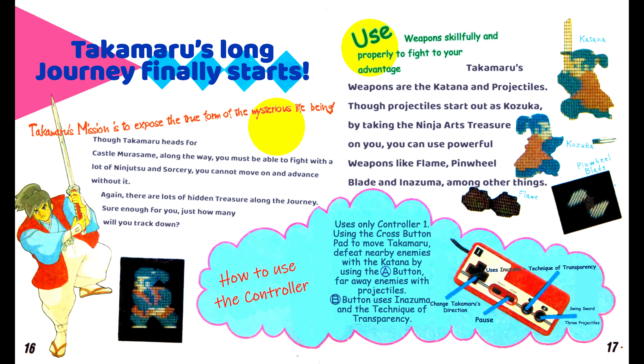Takamaru's mission is to expose the true form of the mysterious life being. Though Takamaru heads for Castle Murasama, along the way you must be able to fight with a lot of ninjutsu and sorcery — you cannot move on without it. There are lots of hidden treasure along the journey. Just how many will you track down? Use weapons skillfully and properly to fight to your advantage.